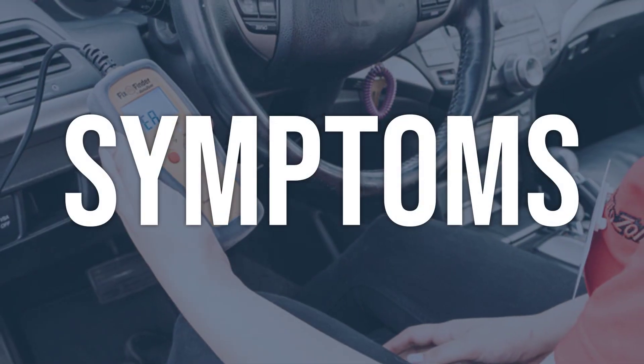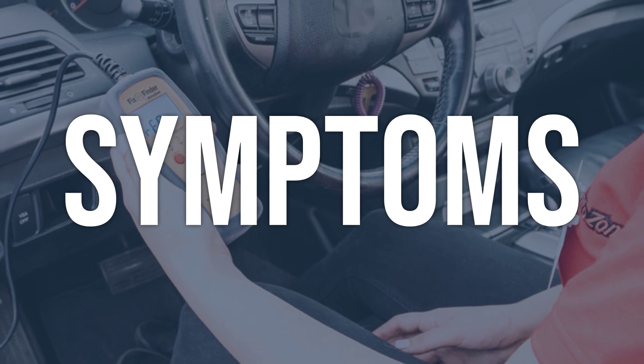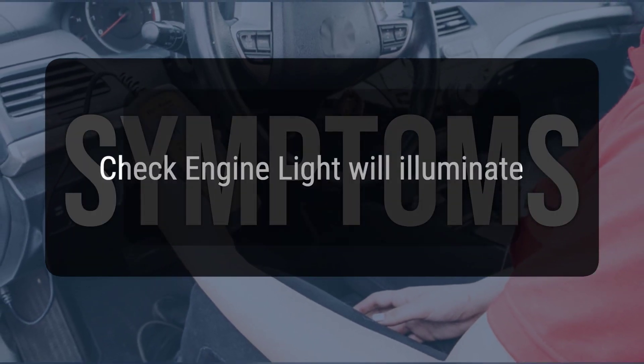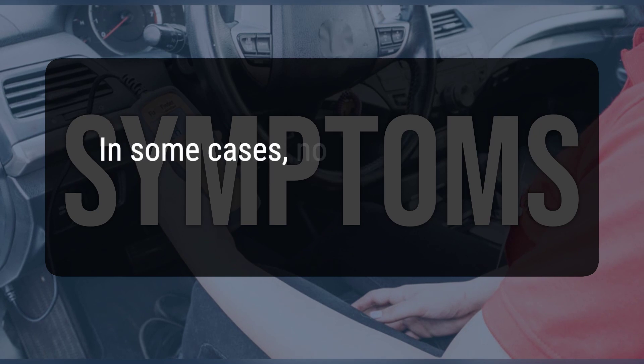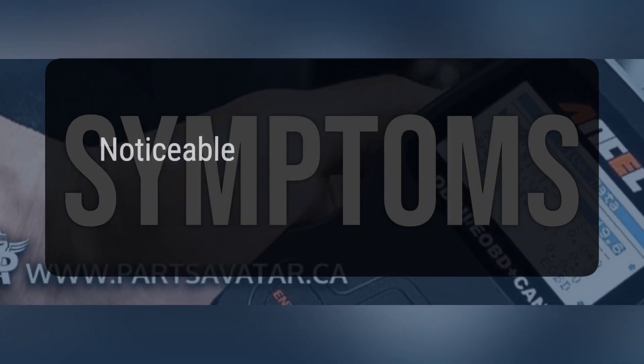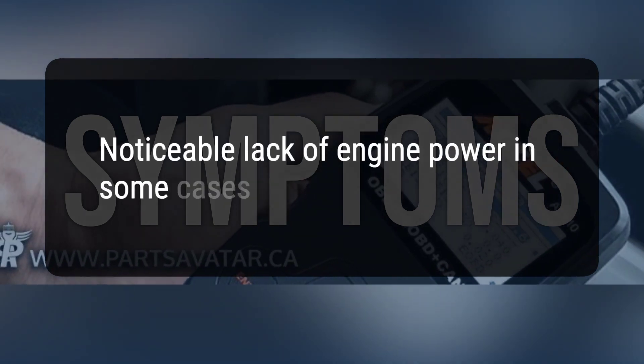When you encounter this OBD error, the vehicle typically exhibits the following symptoms: 1. The check engine light will illuminate. 2. In some cases, no abnormal symptoms may be noticed. 3. A noticeable lack of engine power in some cases.